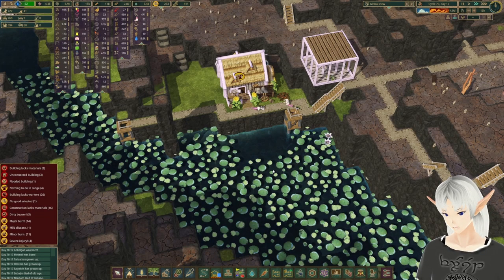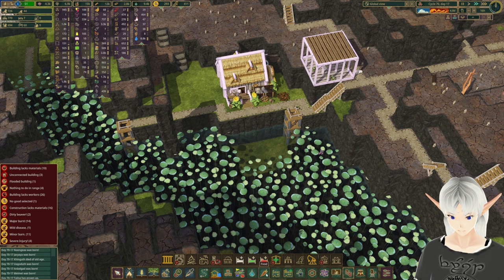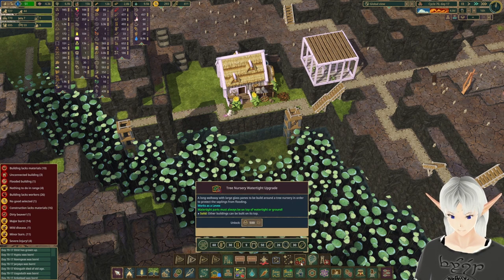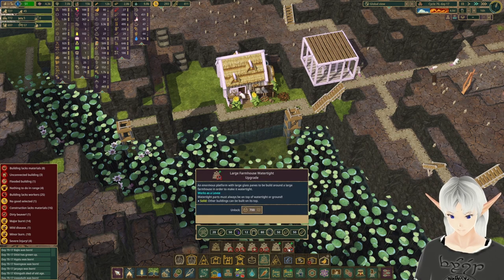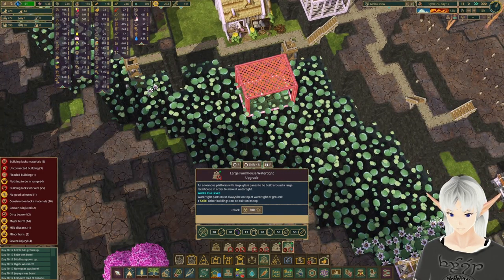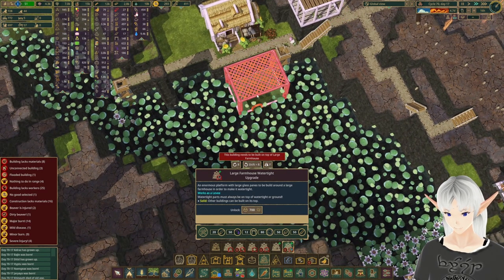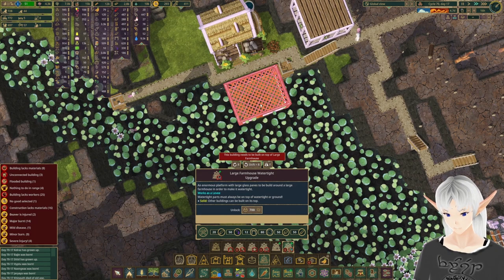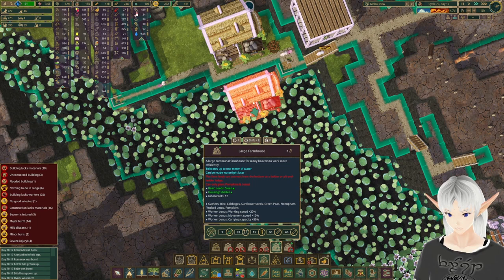Looking at our lotus project - we might not have made the area big enough. Let me check under food - there's the farmhouse, there's the watertight upgrade. Let's see how big that is. Yep, we're definitely going to need another one here. This building needs to be built on top of a large farmhouse, so if I put a large farmhouse in I'm gonna need some extra room.